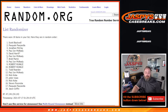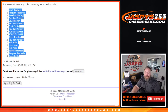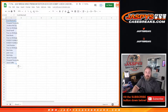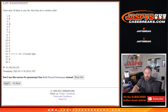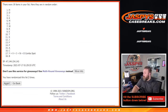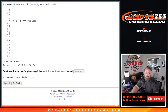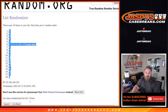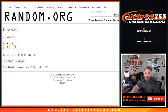Seventh and final time, from Scott Blackwell down to Jason Griffin — seven times on the randomizer. Now seven times on the letters. Seventh and final time, from D down to A. So seven times on the letters, seven times on the customers, and seven times on the dice.